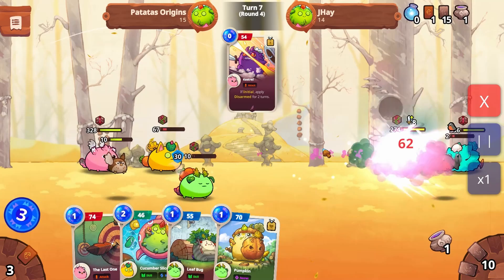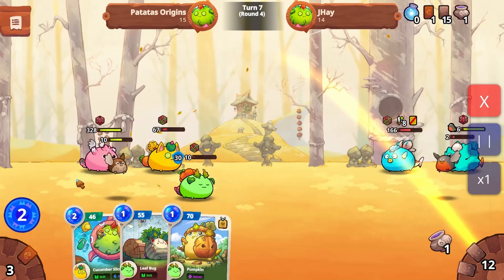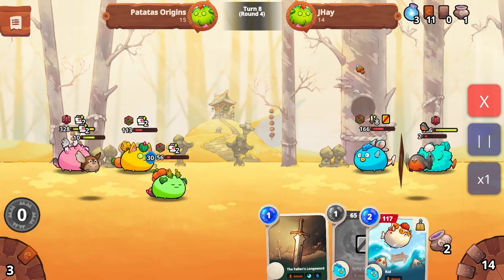With the leaf bug, my plant Axie gained 30 shield. At the same time, I maximized the damage of the last card, so I decided to heal.